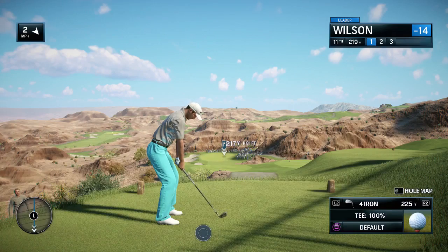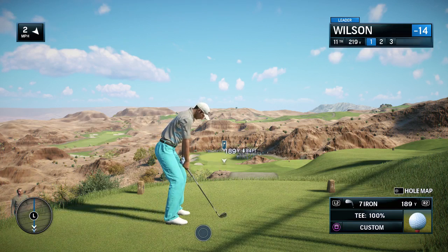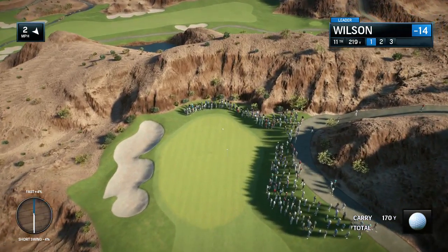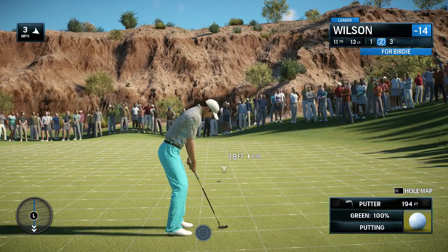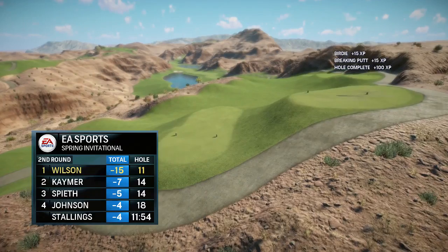Alright, hole number 11, par 3, big time downhill. 30 off of that, less 3, that's 27 — so 190 is what we're looking for. 189, pretty much spot on. Could be a little short. I need to take that — it's a nice bit more than 15 feet on a par 3. Nice — pulled one back from the one I dropped on the first hole of the back nine, so back to 15 under.